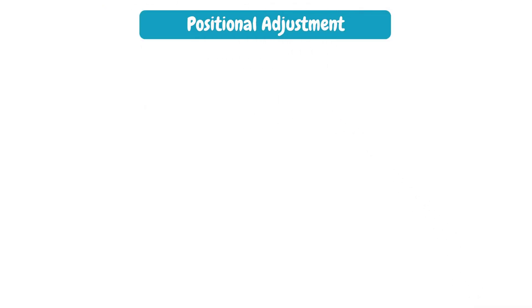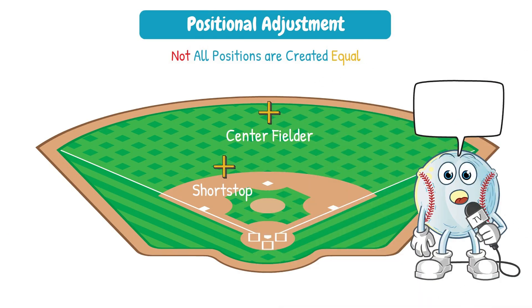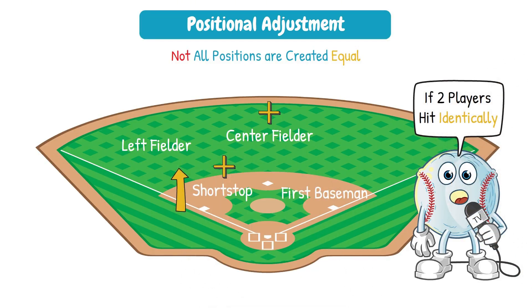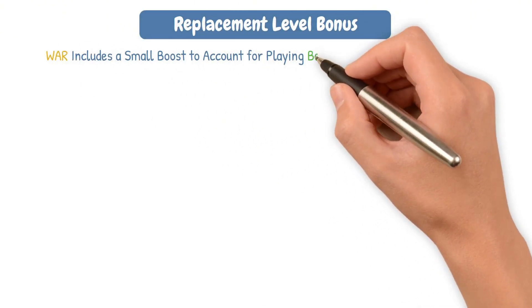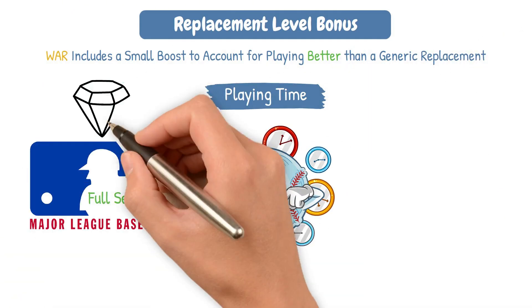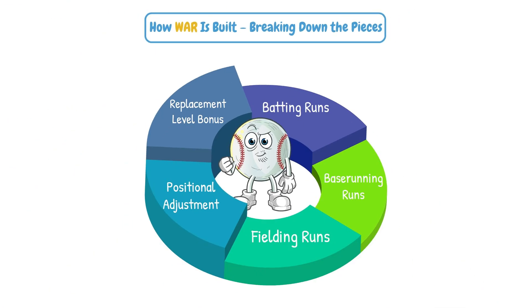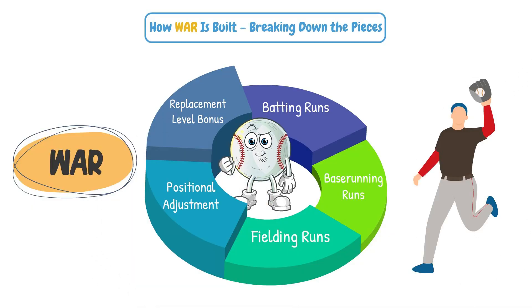That leads us into positional adjustment. Not all positions are created equal — a shortstop or center fielder is credited extra because their job is tougher than a first baseman or left fielder. Even if two players hit identically, the shortstop's WAR will be higher. Finally, there's the replacement level bonus: WAR includes a small boost to account for playing better than a generic replacement player, which is why playing time matters. A full season is more valuable than a half season, even with identical stats. All these components add up to give a total WAR figure — a snapshot of that player's total value from offense, defense, base running, and availability.